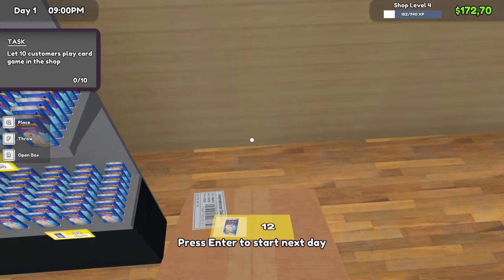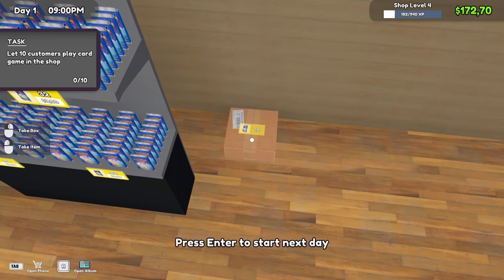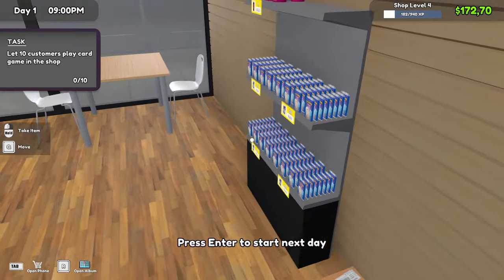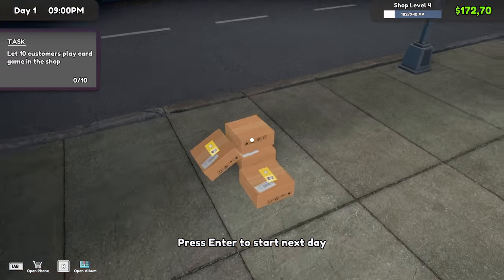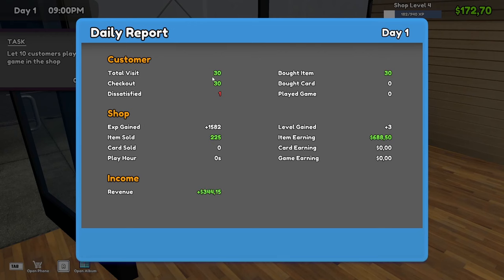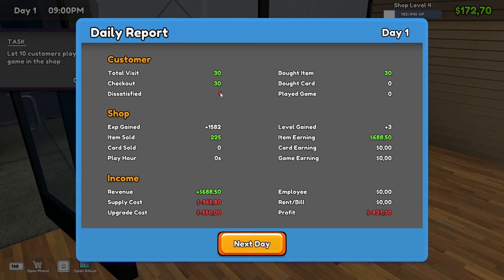Let's just move this — it's standing out in the middle of the shop. Let's move that up against the wall, that's a lot better. Get these inside and once that's done we can close for the night. Day 1 stats: 30 total visitors, 30 checkouts, one dissatisfied customer. 225 packs of cards sold — that is an absolute ton. Three levels up, six hundred and eighty-eight dollars from the cards. However, our profit is way down because we bought two tables and a bunch of stock, but we're going to make it up in day two.